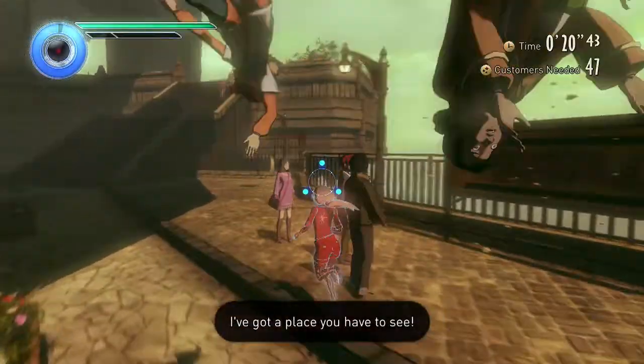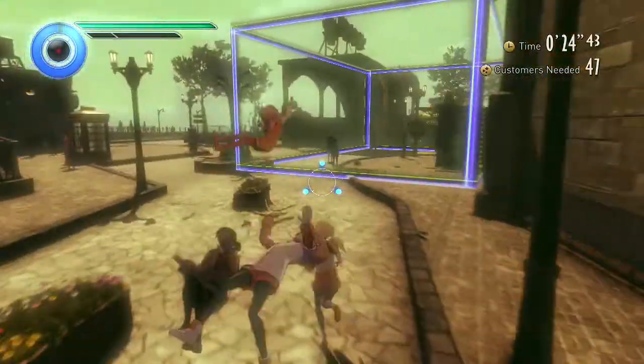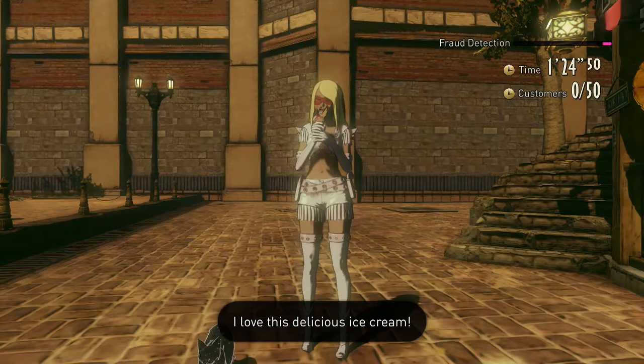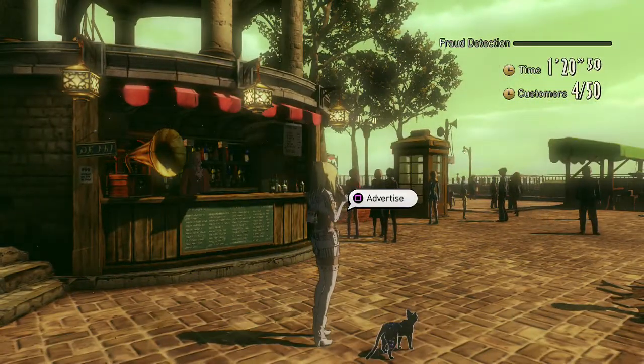Psst. Hey kids. Come check out this new shop. Just don't tell your parents about this, okay? Aside from that, you've also got the Carly Angel costume which you get by pretending to be her to promote O-Jean's ice cream business.